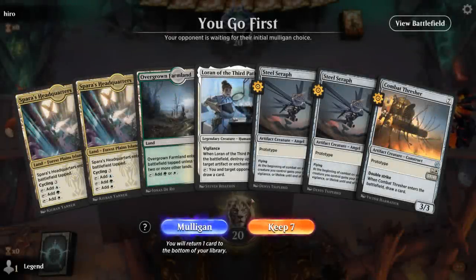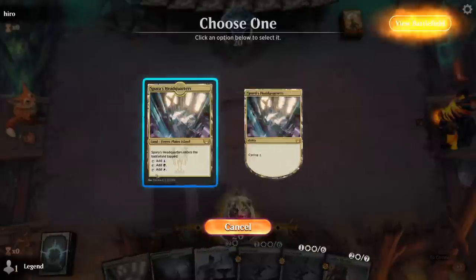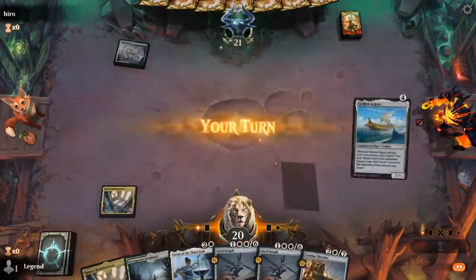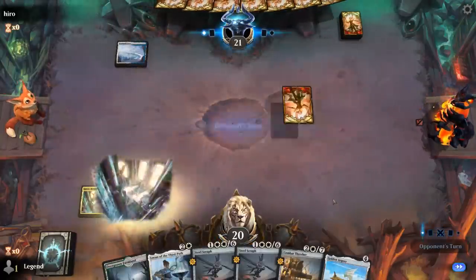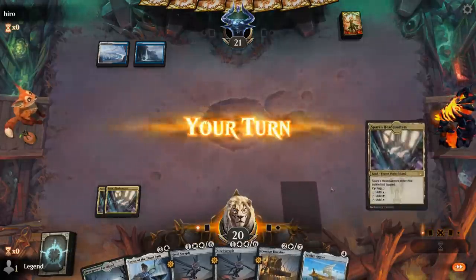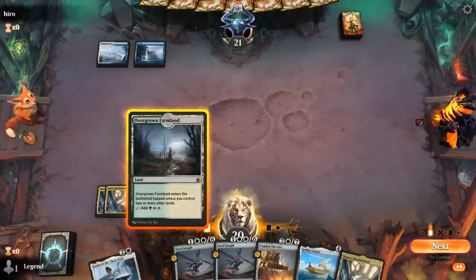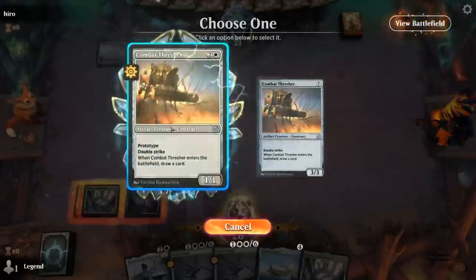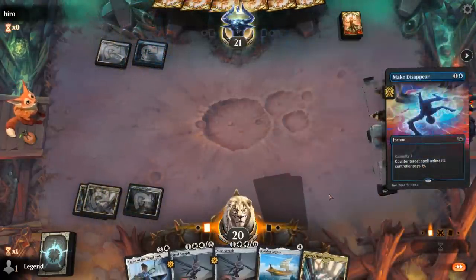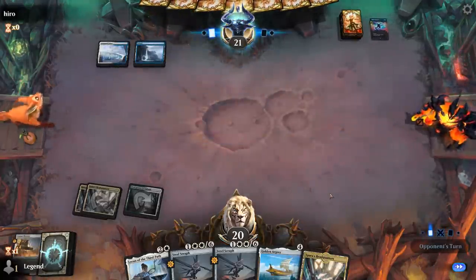Okay, we're on the play and our hand is kind of slow — no two-drop. Lands are also coming into play tapped early on, but then it does kind of pick up with some powerful three-drops so I'll try it. Also missing a flicker effect, but we get to draw with the Thresher, and Steel Seraph is just a powerful individual card even if we don't flicker it. And there we have the Golden Argosy — that's going to be our flicker engine. For now, probably fine to play Thresher.